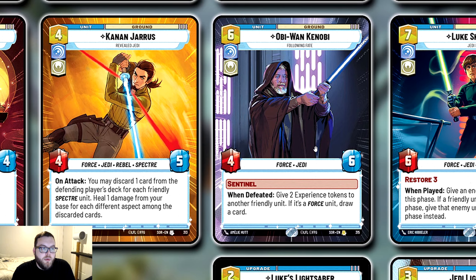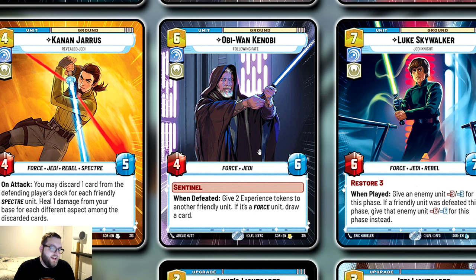Obi-Wan Kenobi is one of my favorite cards in the set — I feel like he's very slept on and underutilized. Six cost for a four-six Sentinel is a huge body, and whenever he dies you give two experience tokens to a friendly unit, and if you put them on a force unit you also get to draw a card. There's so much value built into Obi-Wan Kenobi. His Hyperspace art is incredible — I have one personally — and he does not get enough love.